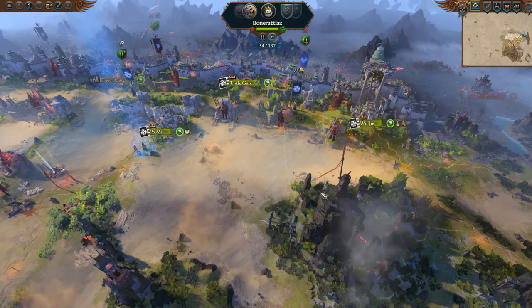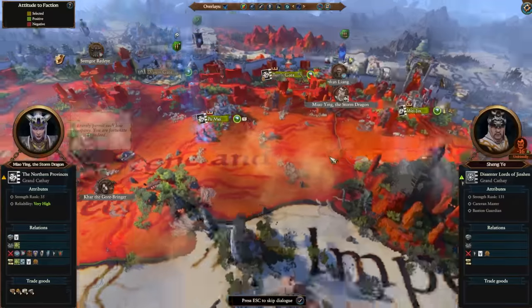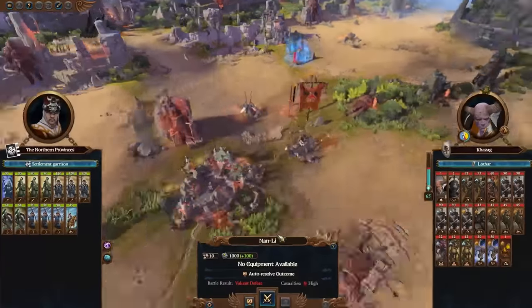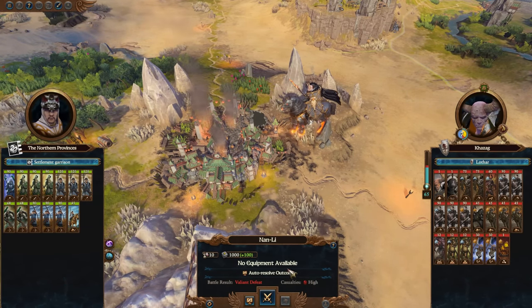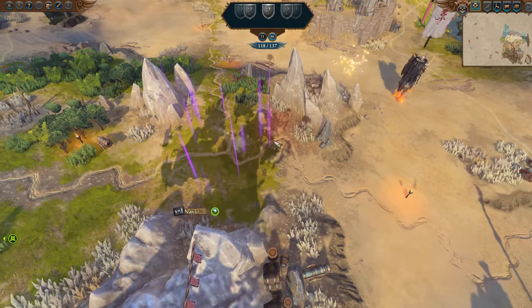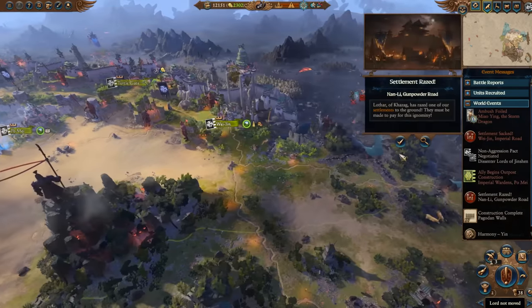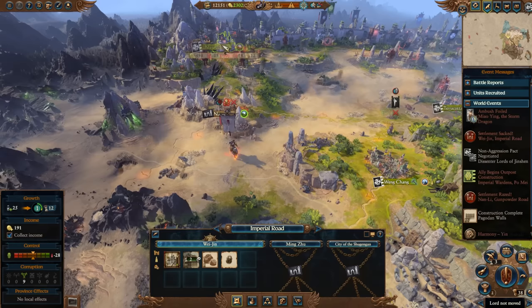They sacked it and now they're going to run off — that's irritating, because that just cost me several thousand gold at a minimum. Non-aggression pact — I have no need to be at war with you for the moment. Where did these guys come from? They came from a different direction I didn't notice, and just destroyed Nanli — so that's thousands of dollars invested in that settlement gone. Wei Zhen and Nanli sacked in the same turn-in. That throws our Harmony off, which is going to hurt our public order.